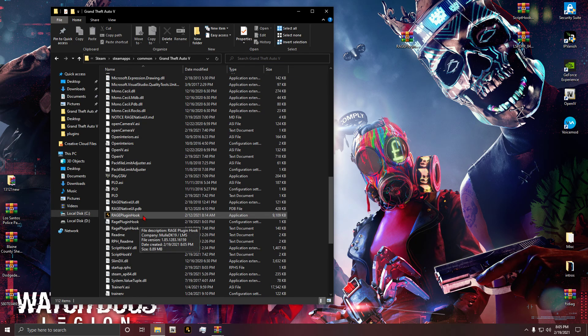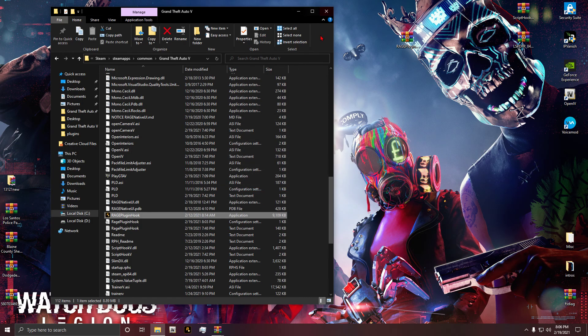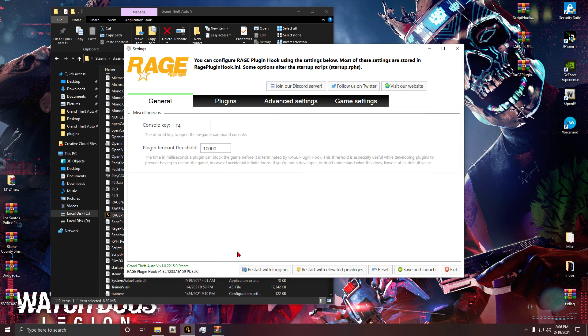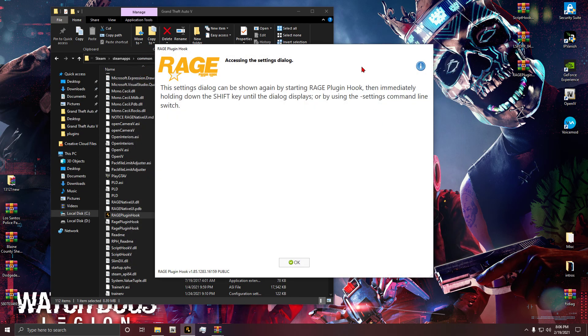That should be the right one now - let's go ahead and open up Rage. We should be golden. It's going to open up for the first time and of course replace the files. There we go - everything's green. I have the latest version of GTA at patch 2215 and the newest version of Rage Plugin Hook. Make sure LSPDFR is selected to load, not startup, then go ahead and save and launch.